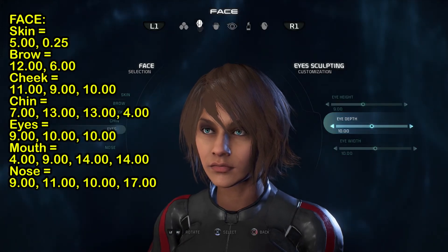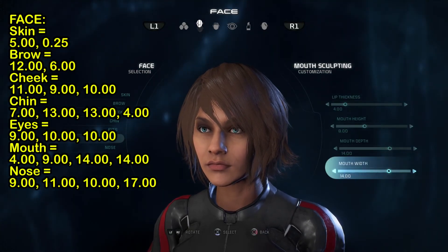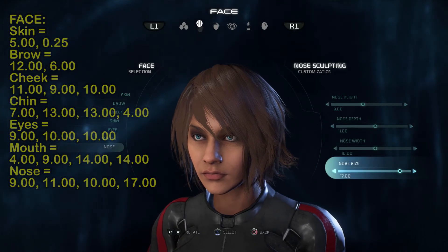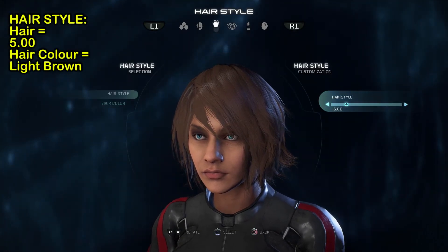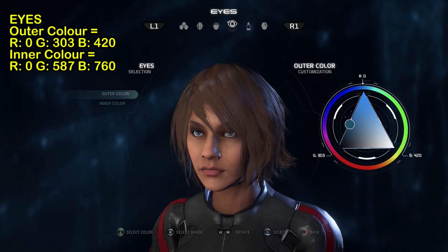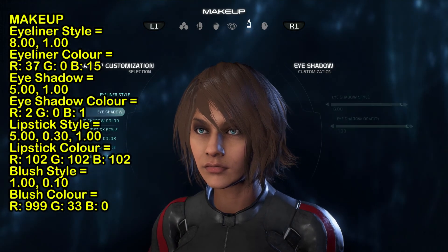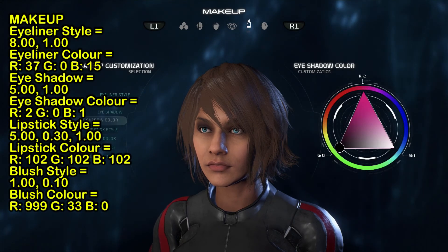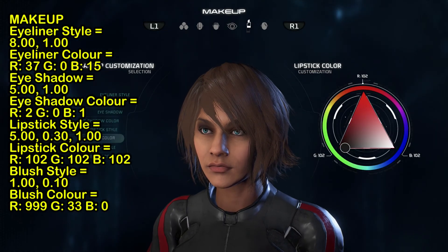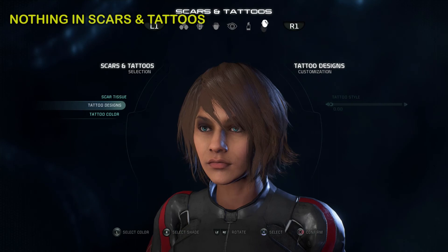Eyes is nine, ten, ten. Mouth is four, nine, fourteen, fourteen. Nose is nine, eleven, ten, and seventeen. Hairstyle is number five and hair color is light brown. Eyes: R zero, G three or three, B four twenty. Inner color is zero five eight, seven seven six zero. Makeup: eyeshadow style is eight to one, eyeliner color is thirty-seven, zero, fifteen. Eyeshadow is five to one, eyeshadow color is two, zero, one. Lipstick style is five, zero point three, one zero and one. Lipstick color is one zero two, one zero two, one zero two. Blush style is one to one ten, blush color is nine, nine, nine, nine, thirty-three, zero.